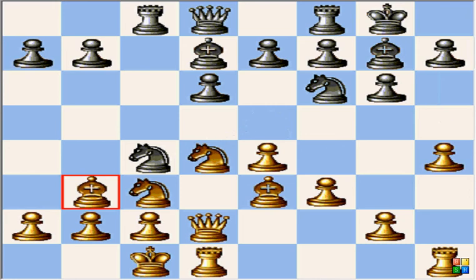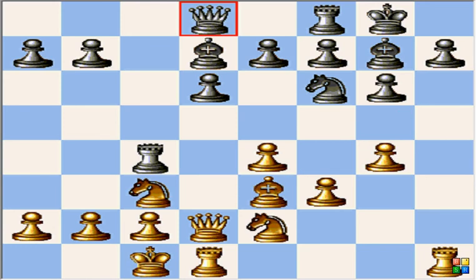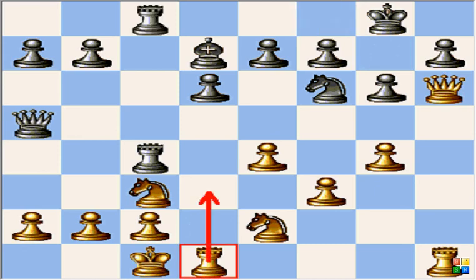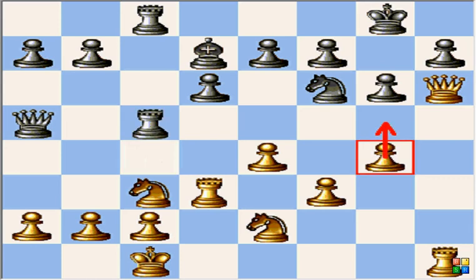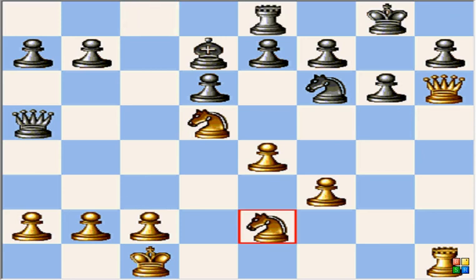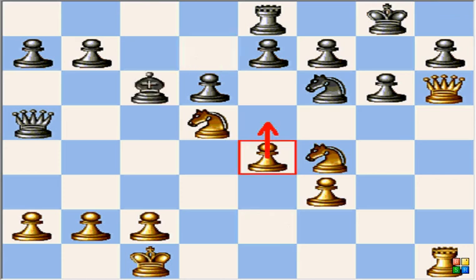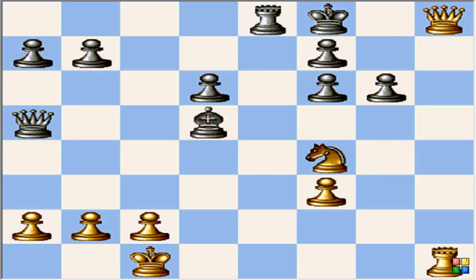So here we go: knight c4. H5 is the Soltis variation — that's more solid. Take, take, h5, takes on h5, g4, knight f6, and now knight d2 — an idea of Chumak, a Russian player. Qa5, bishop a6, takes, takes, rook fc8, rook d3 — this is the idea, to avoid an exchange sacrifice on c3. And now the decisive mistake: rook c4, c5 — question mark. A very nice preparation by Karpov: g5, takes, rook d5, take, take, and now h7 will fall. Rook e8, and now the final attack: knight ef4, bishop c6, e5, closing, so no queen g5 check, take, take, take, take, check, and Korchnoi resigned — a model game by Karpov.